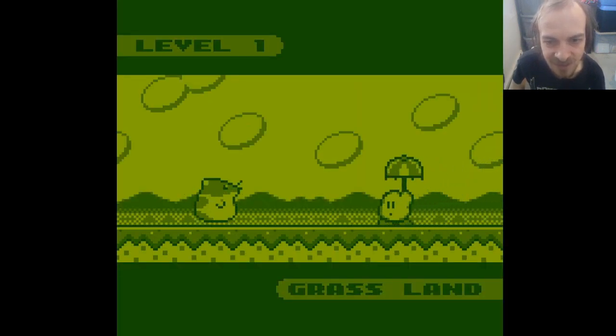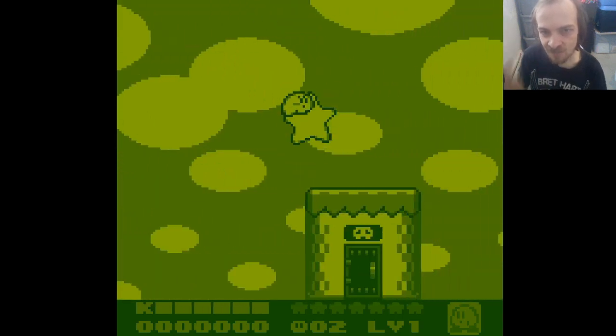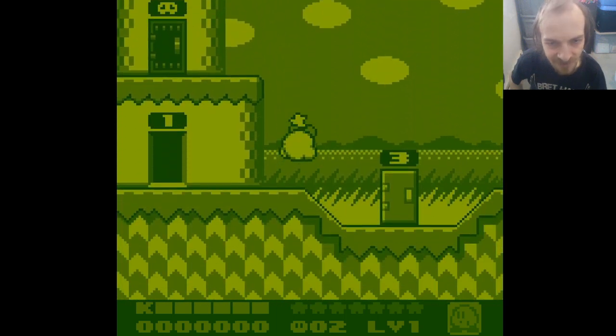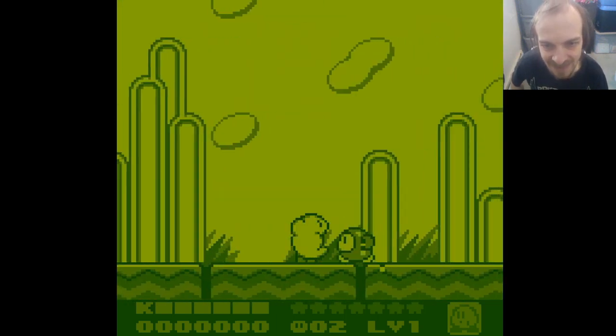Here we go to the first world, which is Grassland. And there's our hamster friend — I believe his name is Rick — and that's adorable. I think this is the first game with Kirby's copying ability, but I might be wrong about that. We're going to find out as we go. So let's go into door number 1 and begin our adventure.